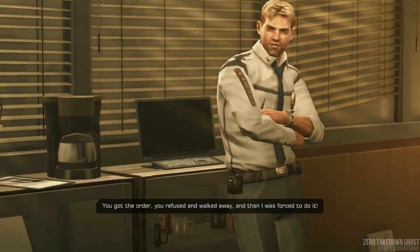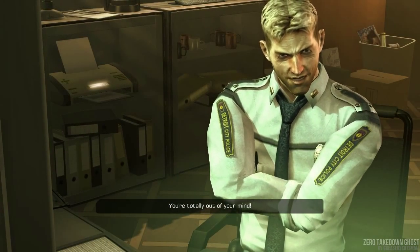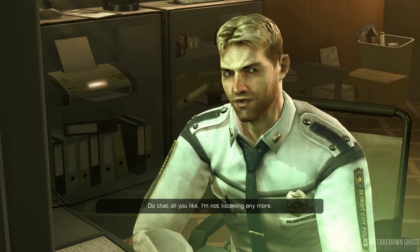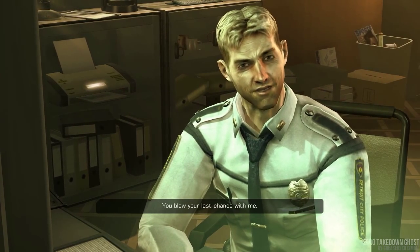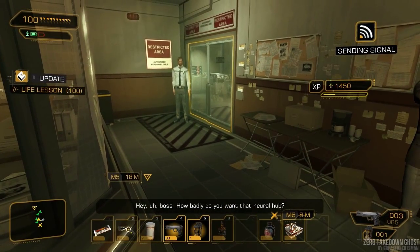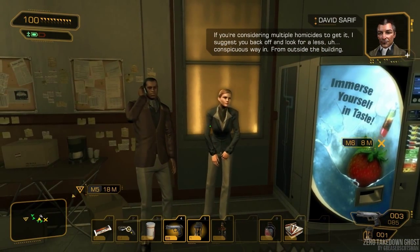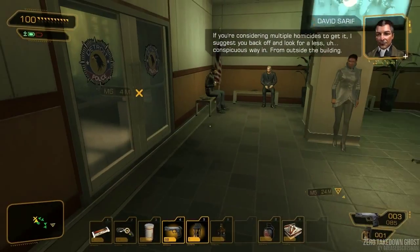If you manage to totally piss off Haas, or you don't even talk to him in the first place, he'll say things like 'You blew your last chance with me.' How badly do you want that neural hub? If you're considering multiple homicides to get it, I suggest you back off and look for a less conspicuous way in — from outside the building.